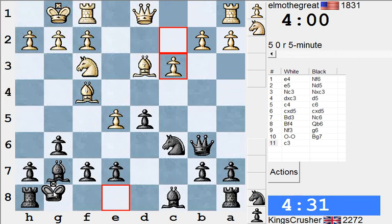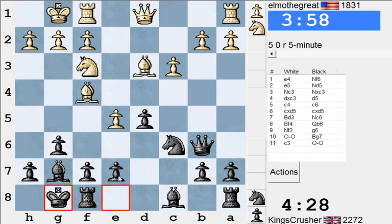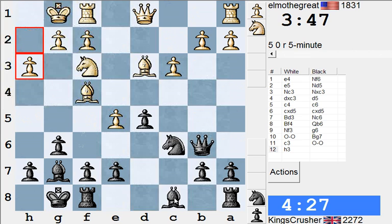g6 and bishop. He's giving me b2 all the time. I don't really want to give him too much dynamic play if possible. But here I don't know — I can't see anything wrong with taking. Let's go for it.